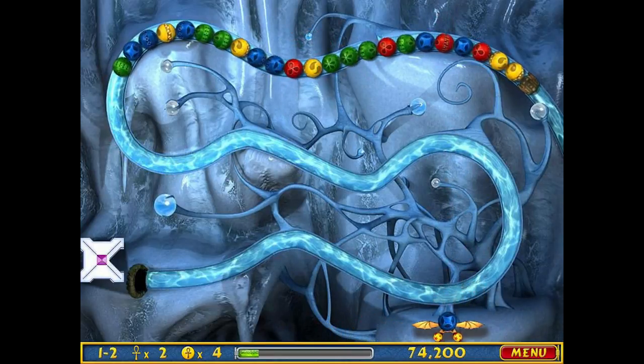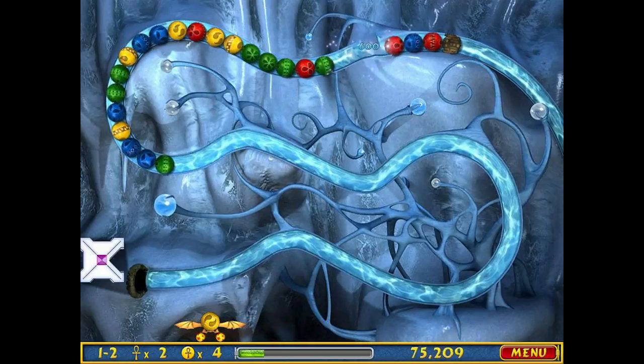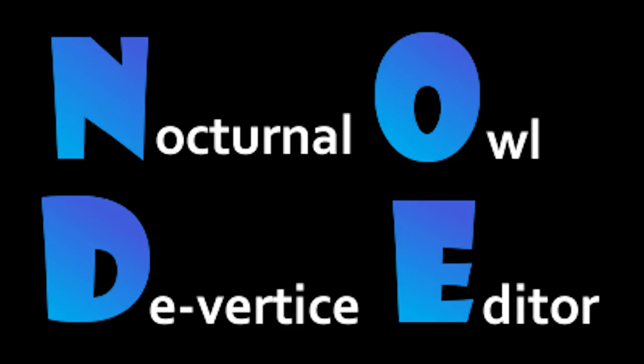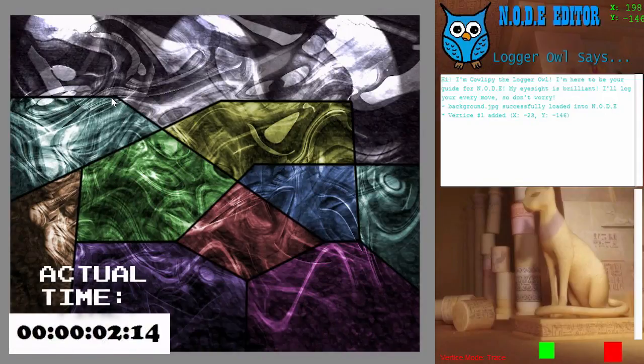Well then, don't worry and don't fret because ConusBot is here for you. Today I present Nocturnal Hour Div vs Editor, or Node. Yes, it's a pun, don't laugh. Node is a custom made workstation for Luxor path creating and editing in the future.